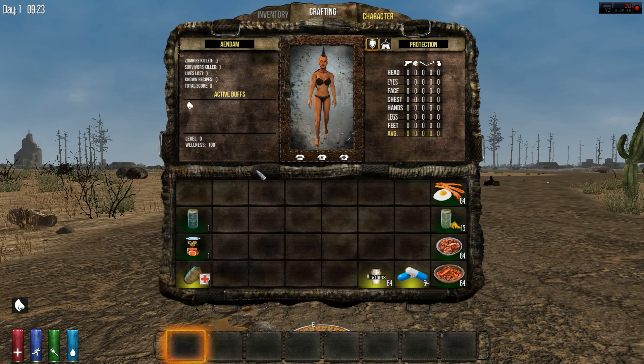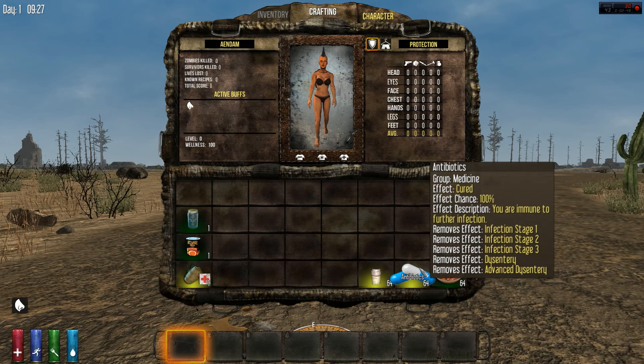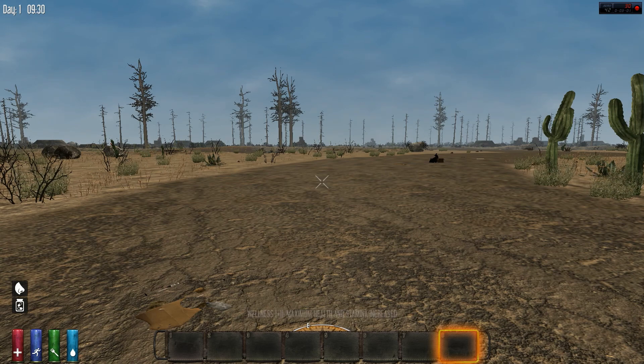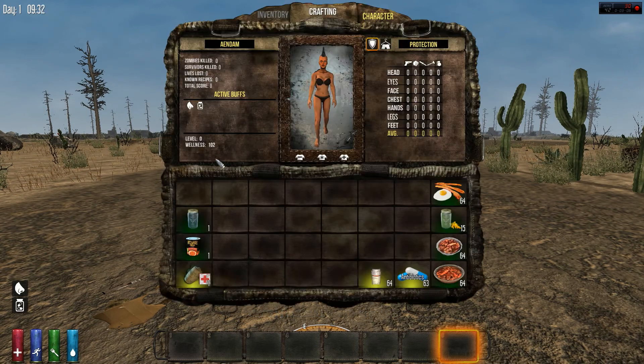Now I'm going to show you a couple things that give you wellness. Antibiotics obviously get rid of dysentery and infection, and you're immune for 24 hours after you take them, but they also give you wellness. You get two wellness straight up. So if you find antibiotics you have to make a choice — save them in case you get infected, or use them now and gain a little wellness. Personally I save them unless I have an abundance.